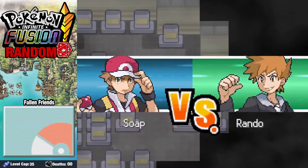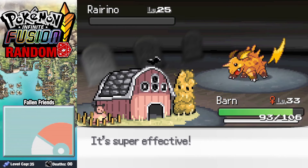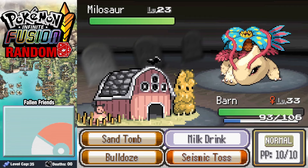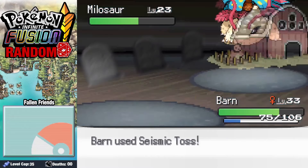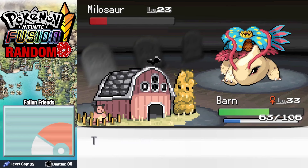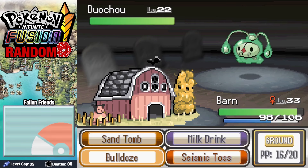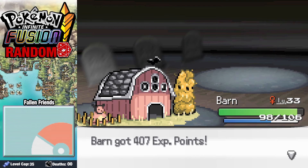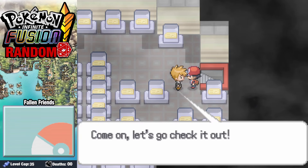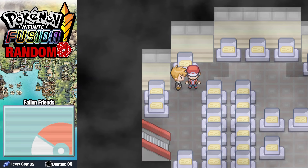Over in Pokemon Tower, we run into Rando yet again, eating an entire wheel of cheese — that's more like it, Rando. But we still have to battle. Rhyrino comes in first against our Barn; one Bulldoze takes it down. Milosaur is out next, and Seismic Tosses eventually take it down through both of Rando's potions. Char-Tar comes in next and two Bulldozes take it out, leading into his final Pokemon Duo Chow who only takes one hit. After our battle, we see an old guy being harassed by Team Rocket — if only he had consumed more calcium, he wouldn't be suffering from osteoporosis now.